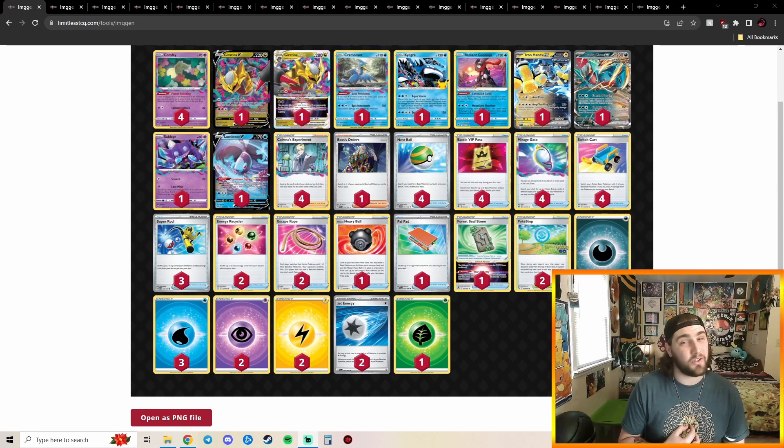I've been playing Lost Tina pretty consistently for the last two-ish months now, so I'm definitely excited to give this list a shot. Super cool, super unique deck. I'm sure we're going to see more of these Lost Box Paradox type variants in the future, especially with Iron Hands and Roaring Moon being such great cards in the Lost Zone variants.